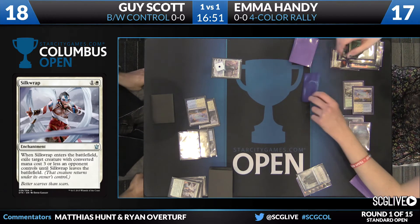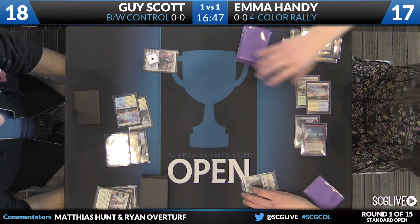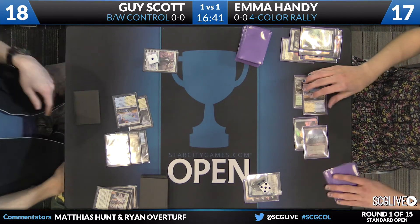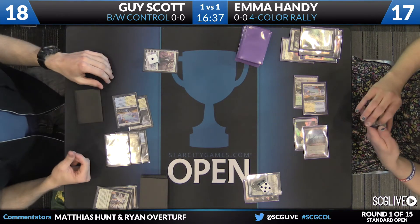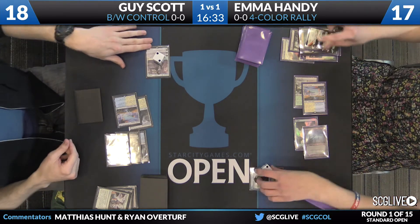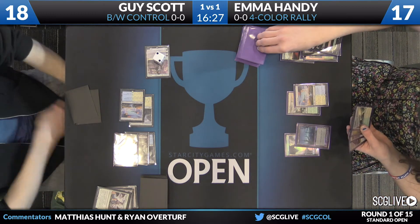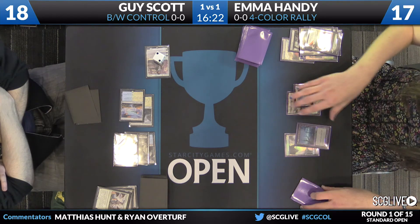It's certainly not your A-plan, but ultimating Jace is not an unrealistic line, certainly not against a black-white control deck. Guy plays Planar Outburst. Given the fact that she already has Collected Company though, I think she's more than happy to flash that back. But good play here — Guy post-combat pluses the Gideon, comes in and brawls, and takes out Jace before he gets a chance to flash back. To be fair, that extra loyalty counter would have saved Jace from dying.